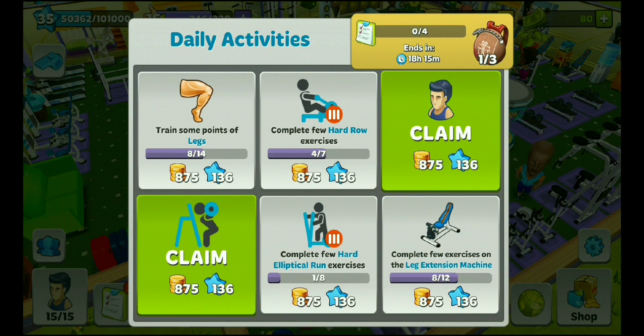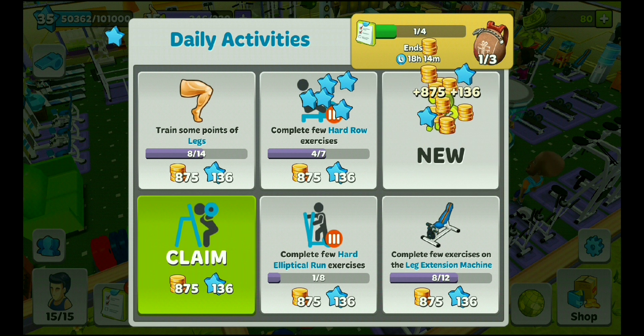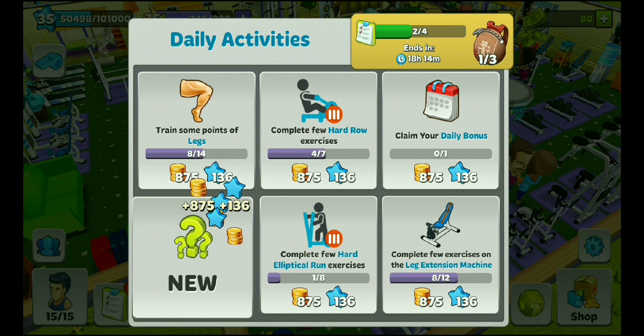The second option is the daily activity. Here you get six daily activities. I've already completed two — these are marked green — and I'm collecting the coins and experience. These coins you will use to buy stuff like gym equipment, some event exercises, and a lot of other things.